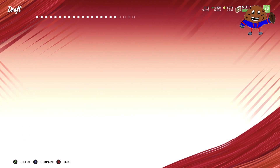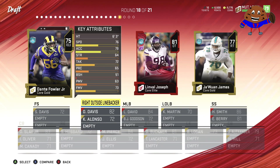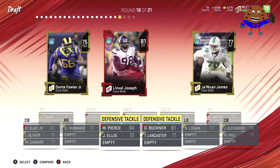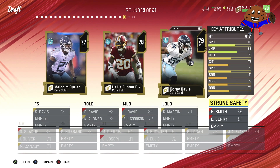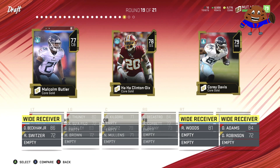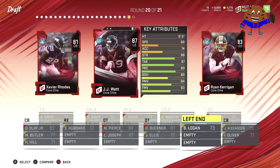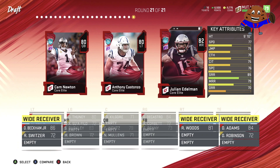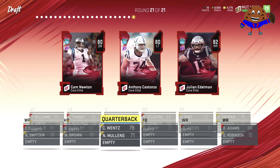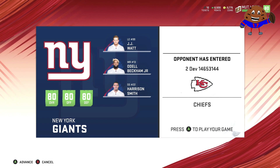We ended up grabbing left guard Joe Tooney, so hopefully that choice works out. At the end of the day, these aren't really game-changing players — they'll change the overall by a couple of points. We grab a third defensive lineman, move those guys to outside linebacker and hopefully shut down the run. I know Koopa is a run-heavy player, so it's actually pretty useful that we have all these defensive linemen. And then we got JJ Watt — when JJ Watt's on the board, you grab JJ Watt.